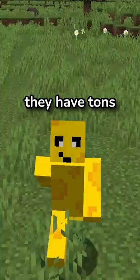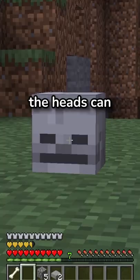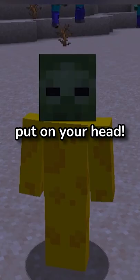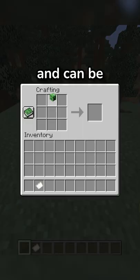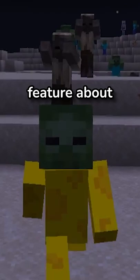They have tons of cool uses. The heads can be used as decoration or can be put on your head. But a charged creeper isn't the only way you can obtain them — they also have two secret crafting recipes and can be crafted into banner patterns and firework stars. And the coolest feature is that mobs can't tell that you are a player when you wear them, until you get too close.